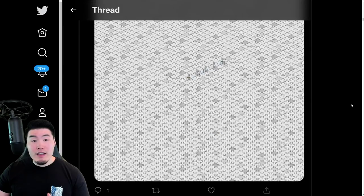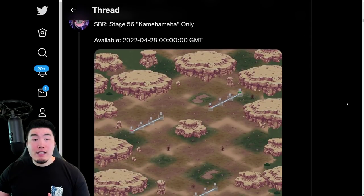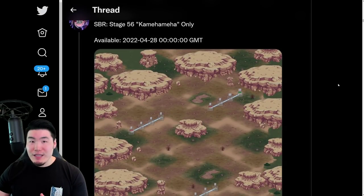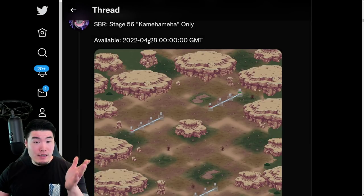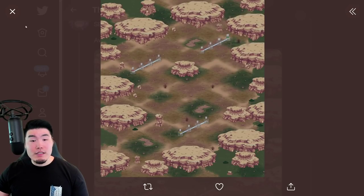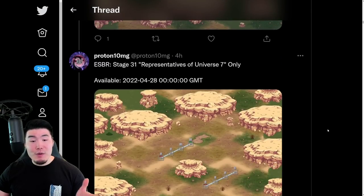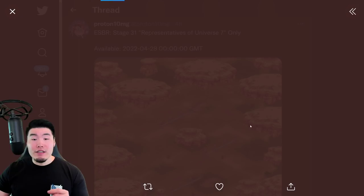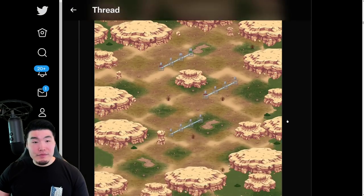Pretty standard map right there. And this is Super Battle Road stage 56, Kamehameha only, which is not currently available, but I believe it drops tomorrow. So yeah, new Super Battle Road stage, and also a new Extreme Super Battle Road stage, stage 31, reps of Universe 7 only.